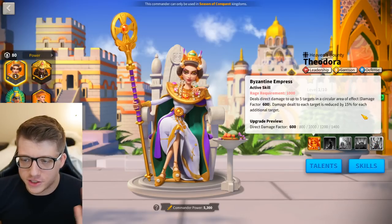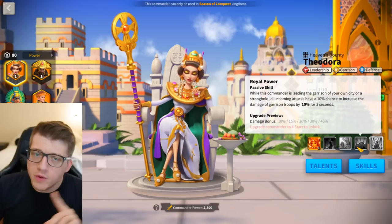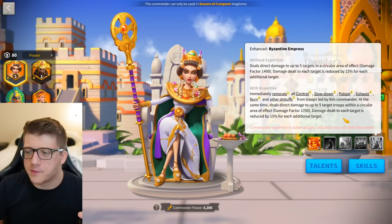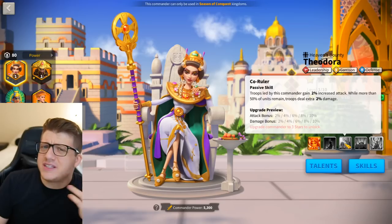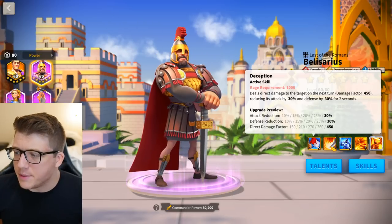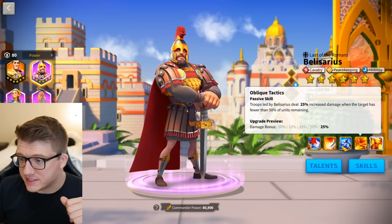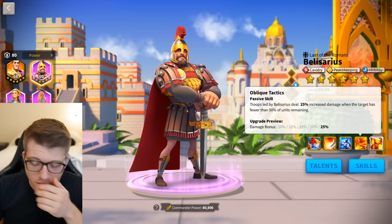When on earth would you ever use this? Theodora has a circular AOE — it's pretty good, not YSG level, but you don't even have to expertise her to get it. Two of her skills are garrison only, and Belisarius in a garrison isn't great. However, the expertise does give her the same circle as YSG — a 700 damage factor — and you remove all debuffs. She gets 10% increased attack and 10% increased damage when above 50%. Belisarius has a nice debuff on his active skill, bonus damage to barbs, 30% defense, and 25% increased damage when the enemy is under 50%.